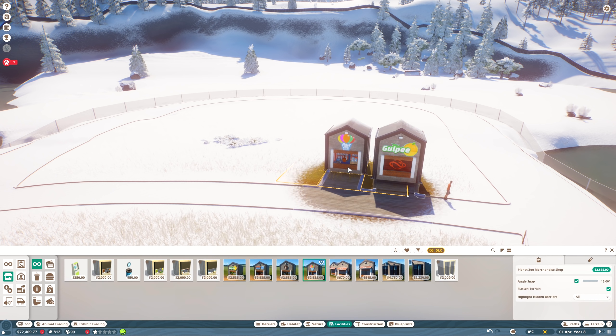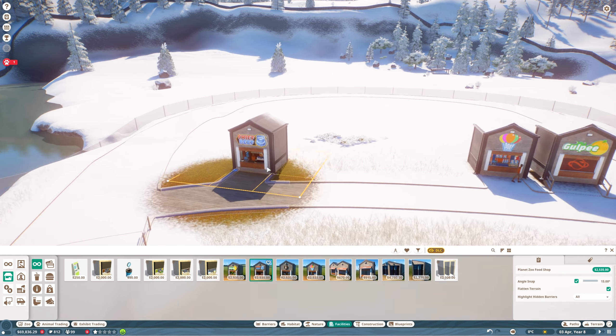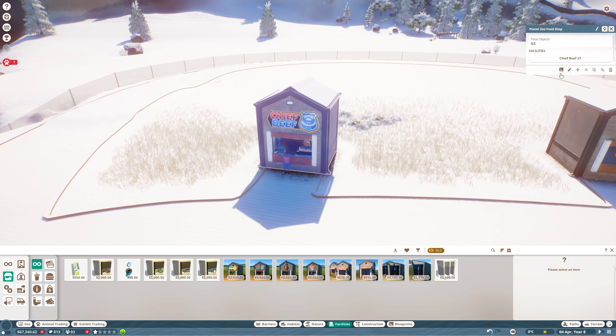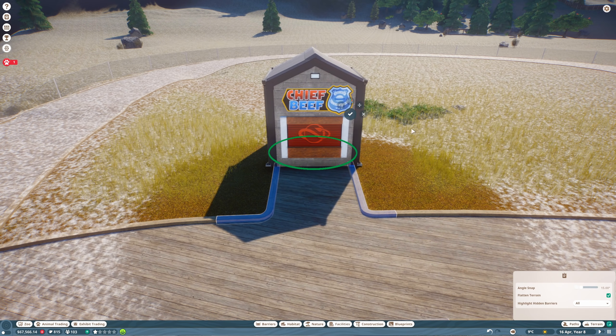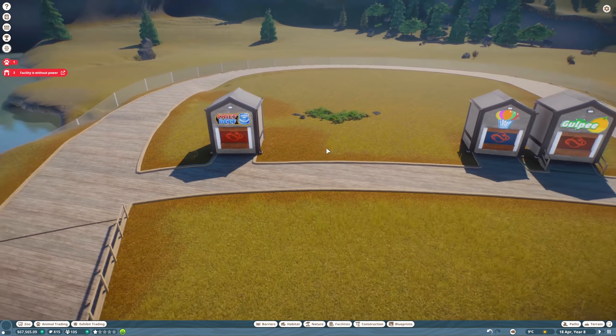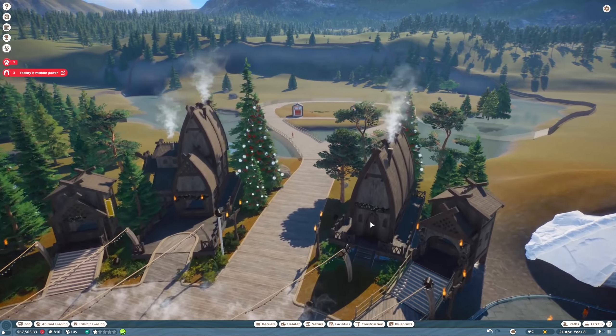Let's start with a little Gulpy drink shop - Chief Beef has always been my favorite. We'll get a little merchandising store out here as well. How do I rotate these guys? Ah there we go, I knew there was a way to do it - I was just not being a very bright fellow.